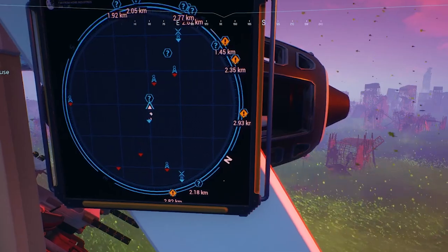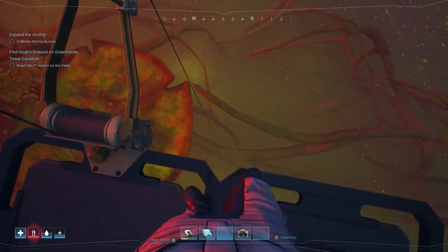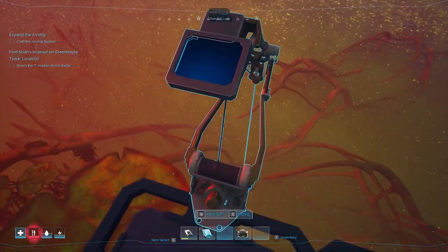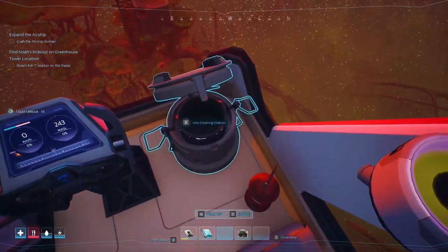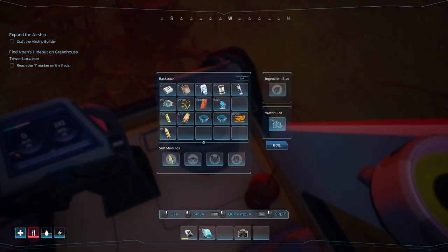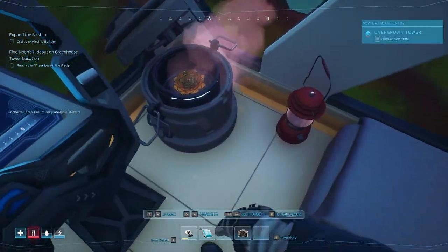Some decent food - let's have a look. Is there anything actually down there? We have a dust lettuce - nice! Let's stick that in the - we've got no water. Let's stick some water in there. I'm gonna land on this lily pad here - there we go.